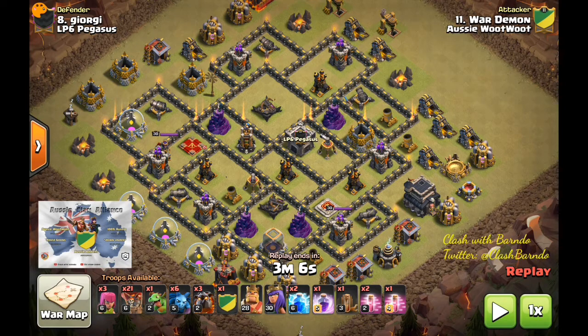With this base, where the clan castle is, that can actually be drawn with a haste spell on the outside and you send in some loons to go in at that mortar. What that's going to do is draw the air-activated troops only. So if it's any ground falcs, barbarians, goblins — if it's a hound — it won't activate them, so you don't need to fight those particular troops.